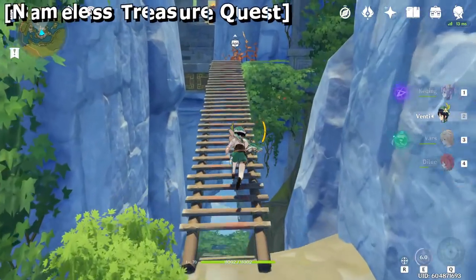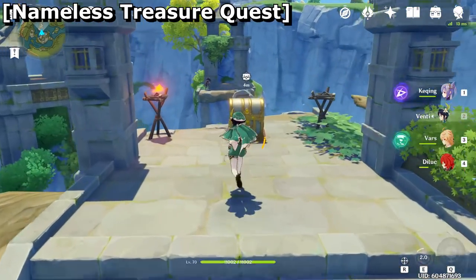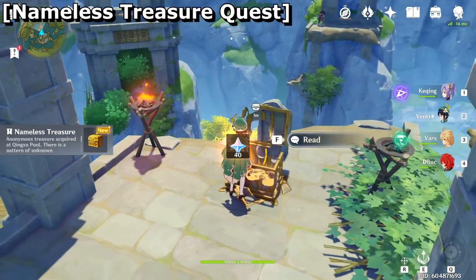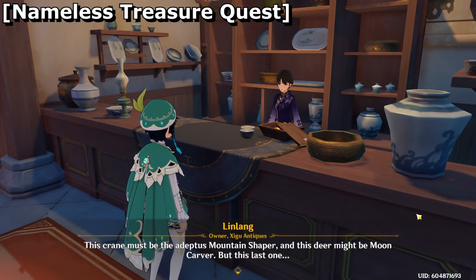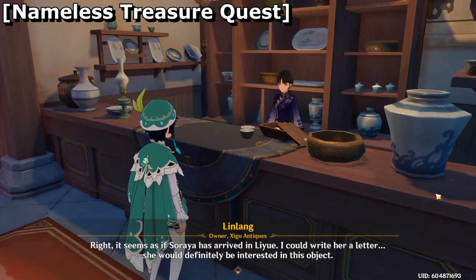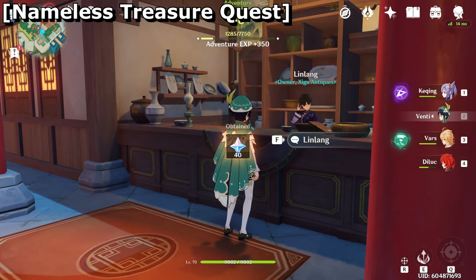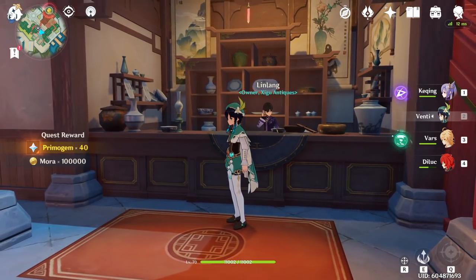The Nameless Treasure quest may be a tad on the tedious side and it's a little out of your way, but you'll have to explore the entire world eventually, so it's a free 100k Mora for something you were going to do anyway. After you complete the 3 puzzles for the Nameless Treasures, head on over to Lin Lang and just exchange them for a nice bit of AR experience, primogems, and the sweet bag. I recommend you do this as soon as possible, but honestly there are more immediate things worth your time, so get those done before this one I suppose.